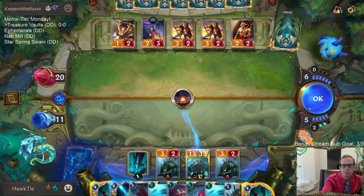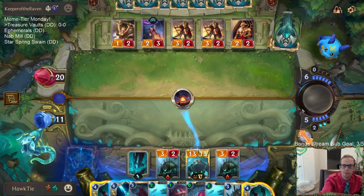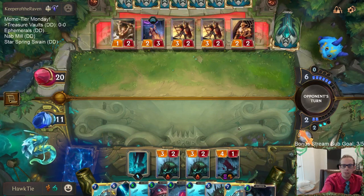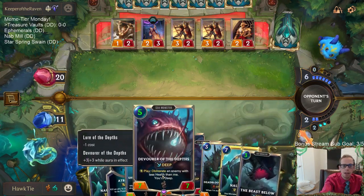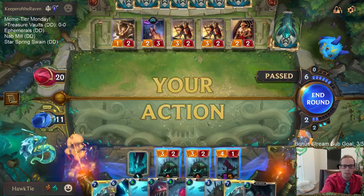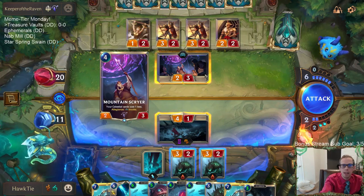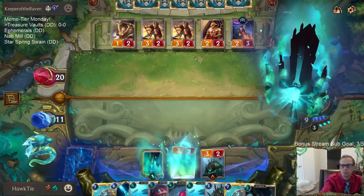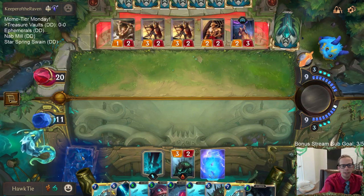I was about to unload all four of those — that would have been great. Celestial cards are pretty fair. At least now we're going to put Maokai into play for free — that's cool. We played Lure the Depths so it might be Abyssal Eye instead. We only had one Abyssal Eye left in our deck and three Maokais.